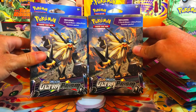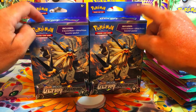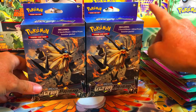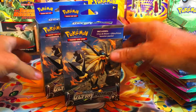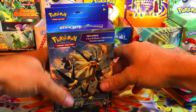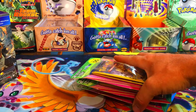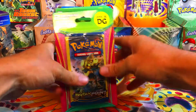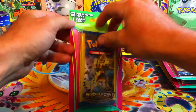We're also opening up both of these new Ultra Prism boxes, each coming with three boosters. If you saw my last Ultra Prism opening, I did get some error packs from these boxes, so I went back to the same Walmart and grabbed a couple more from the same row. Hopefully we get some error packs again. I have a bunch more of these for future videos, so I'm going to try to break it up into a few.